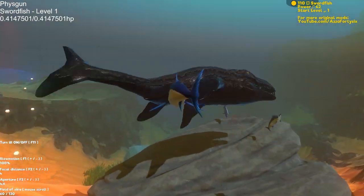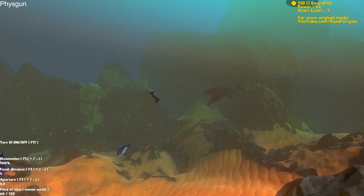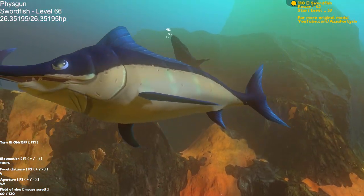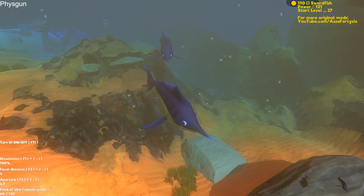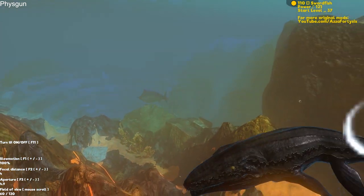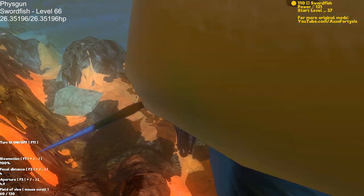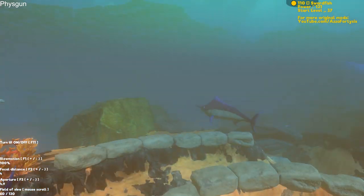When these swordfish make contact with this guy, it does actually cause him damage - you can see there is some bleeding happening there. Excellent. Now we can actually increase the size of these quite a fair bit. Let's make this significantly bigger. When they're much bigger like that you probably want to also increase their street power. Oh my god, let's go find him again - come here buddy, I intend to get you. Oh my god, literally knocked him out of the park! We literally stabbed him to death with a swordfish - that's amazing.